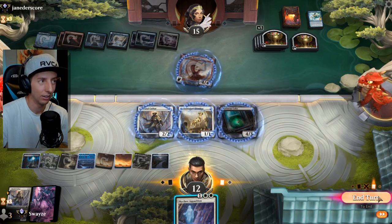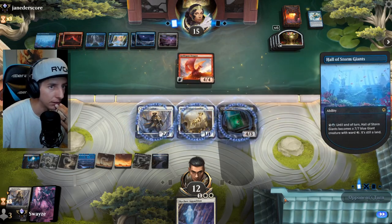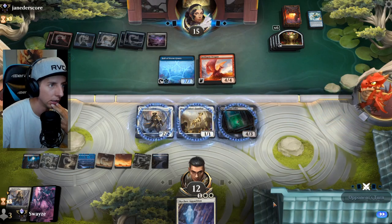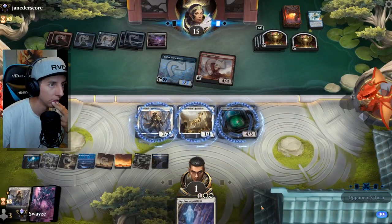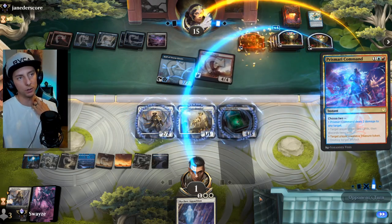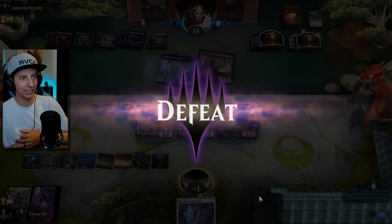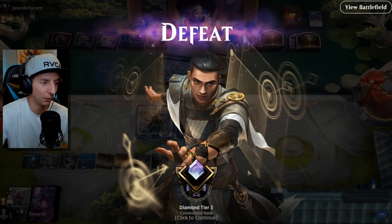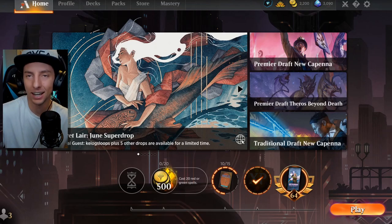Eleven damage in our face — we need a very good top-deck, like Mind Flayer good. They go for the face. Well, that's that — we ran into a pretty bad matchup there. Ultimately though, the deck performed and outperformed what I thought it would do, getting us to Diamond Tier Three. That one matchup just wasn't for us. Pretty good video though.